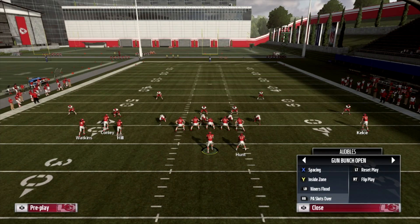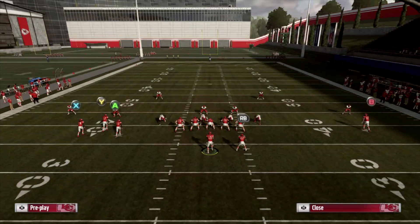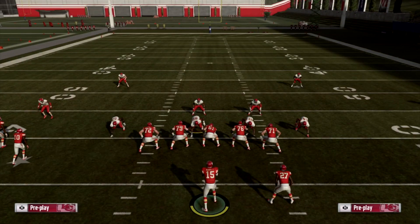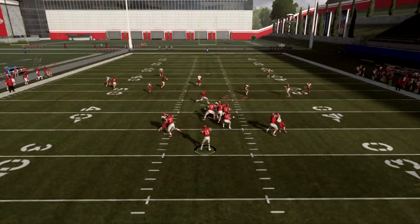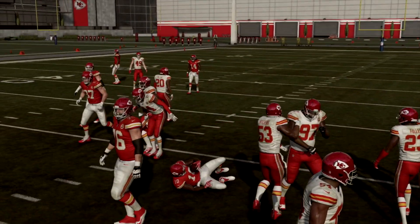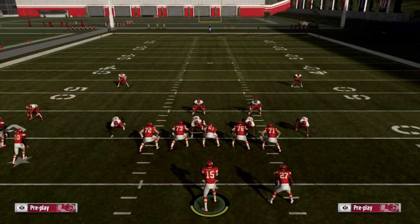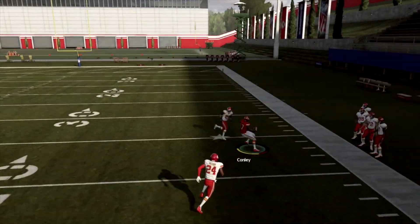Now we're going to go PA Slots Over. How I like to set this play up: slant B, block my running back, and drag A. Against Cover 2, Y does get open, B gets open at some point, and so does A. We have an easy catch there — Tyreek Hill makes a play, spins out a guy, and picks up about 10 yards. Now we're going to try to hit Y — same setup: drag A, slant B, and block your running back. Y is going to get wide open on the sideline; there's a nice window right there.